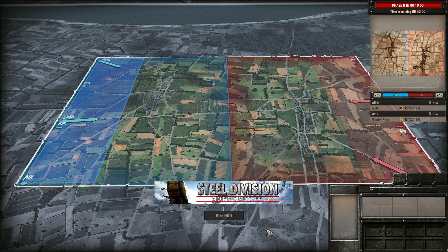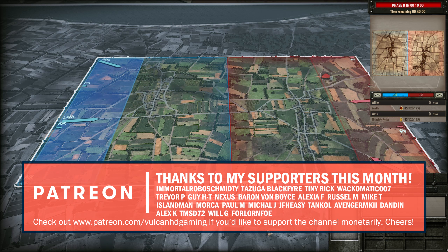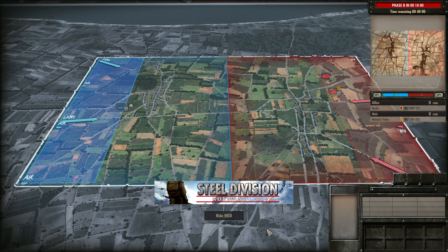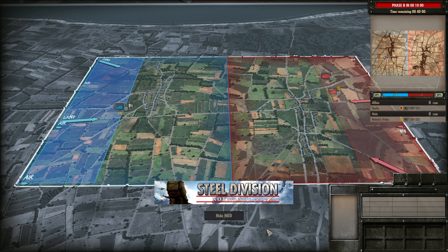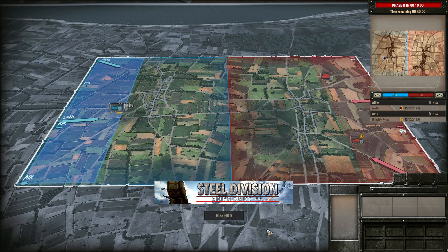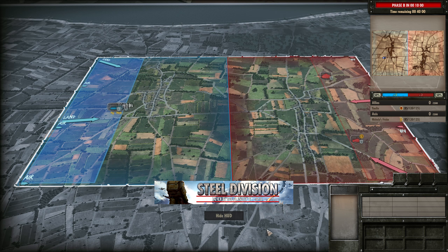Hello guys and welcome to a new Steel Division video by Vulcan. Today I have game 2 of a best of 3 between Yujin and Nicholas Frick in round 3 of the Great Paradox tourney. Previously we saw Yujin defeat Nicholas Frick with his 1st Pancerna division versus Nicholas's 352nd on St Mericles. That means Yujin only needs one more win to move on to the semi-final, while Nicholas needs two wins in a row.